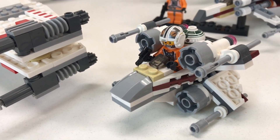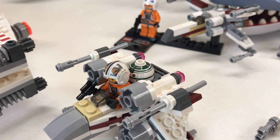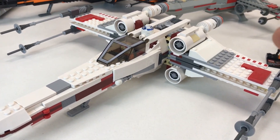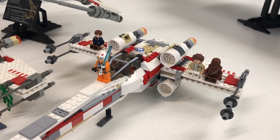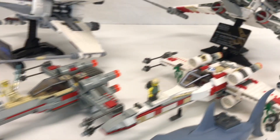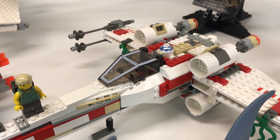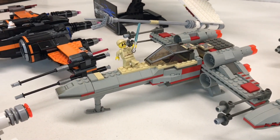Then we've got what I guess is the Micro Fighters one — just called X-Wing Fighter, set 75032. Now this is where it gets tricky trying to tell these apart. I think that one is set 6212, and that one is set 9493. This is the one that comes with Yoda's hut — which would be Dagobah — set 4502. That one's 7142. That's Poe Dameron's X-Wing Fighter, set 75102. The Yavin 4 Planet set is 9677, and the poly bag is 30278.